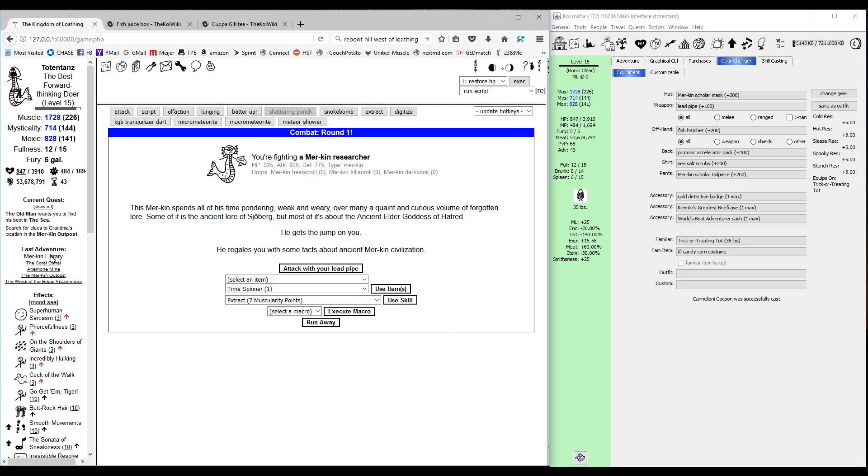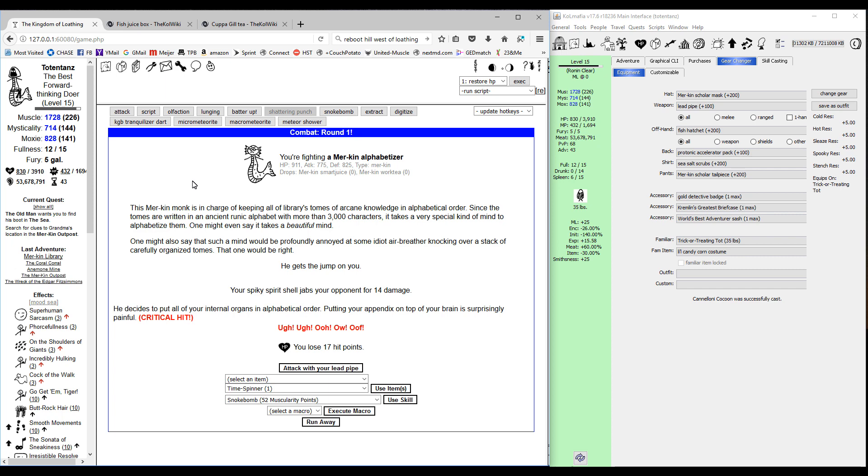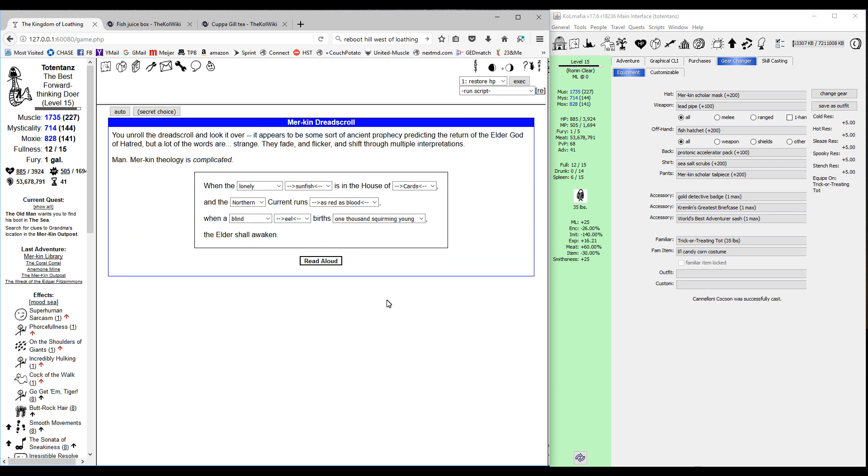We don't need this guy anymore so we'll banish him, and we don't need that guy so we'll banish him too. We got the dread scroll. Go ahead and hit use — Mafia is going to tell you which phrases or words you already have. We have four here that we don't know.